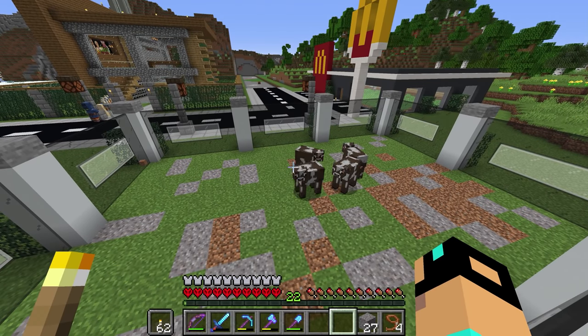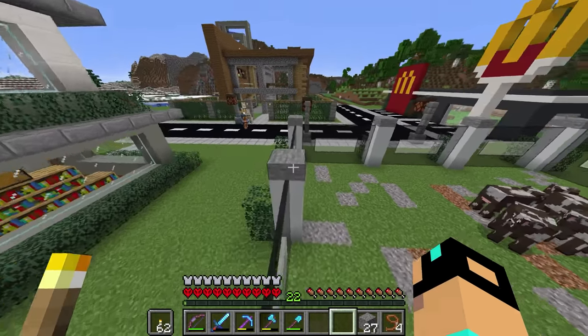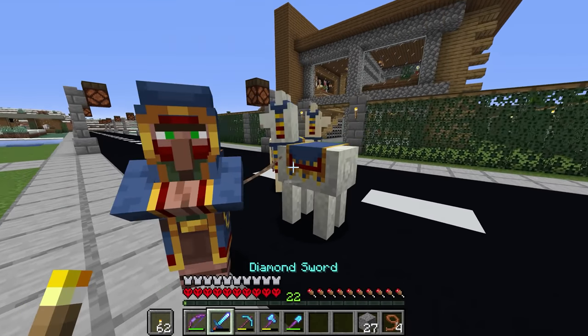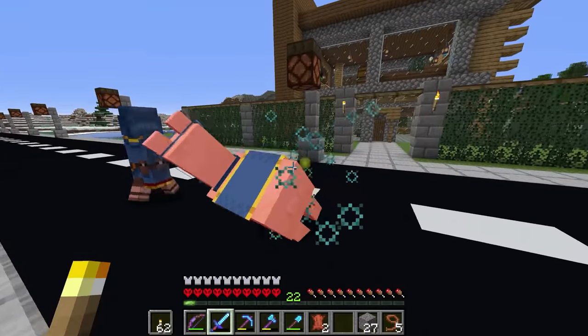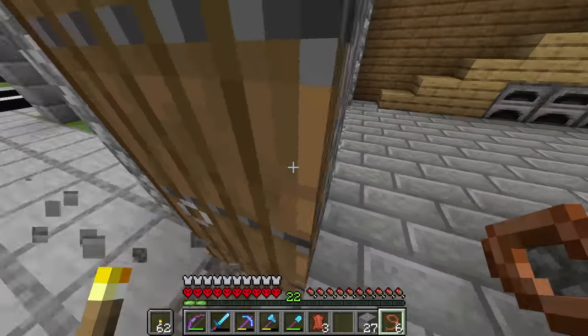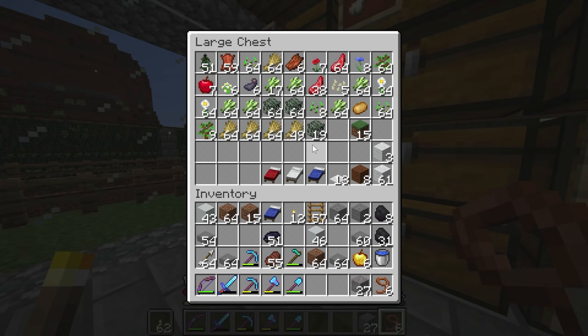Now we just need wheat to breed them. Get out of here, you dirty dog — over here trying to spread your garbage trades to the world. I really need those leads. Give me them leads, brother. Thank you! So now we have six leads, which means we can take six cows at once whenever we want — that's pretty cool.